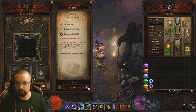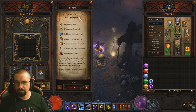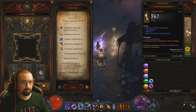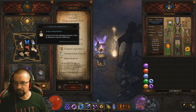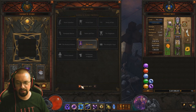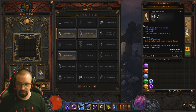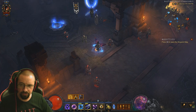Kanai's Cube is very important. It has ten recipes you can use — the most important one is Extract Legendary Power. This lets you take any legendary item, such as the Nemesis Bracers, put it in with some bounty mats and Death's Breath, then transmute it. Once extracted, that power is stored in the cube and you no longer have to physically wear the item to benefit from it.